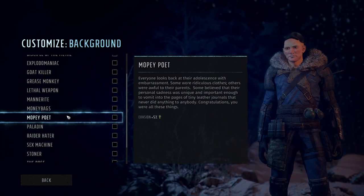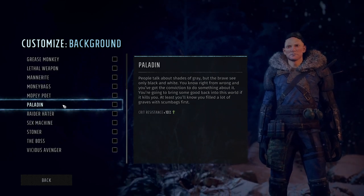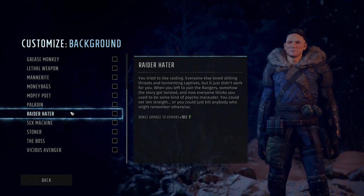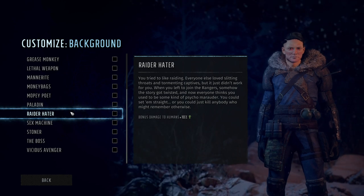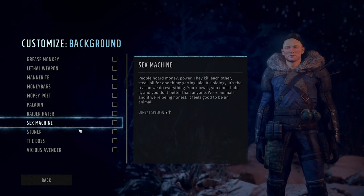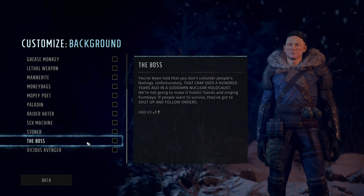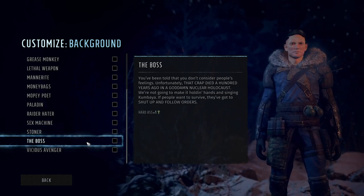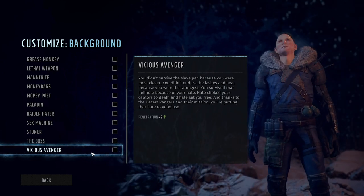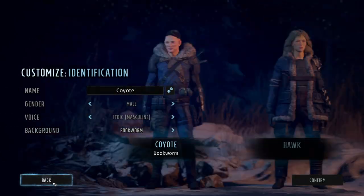Money Bags gives barter. Mopey Poet gives plus 5% evasion. Paladin gives 10% crit resistance. Raider Hater gives bonus damage to humans — and from what I've played, they are the most numerous enemy, so that's very useful. Sex Machine gives plus 2.2 combat speed. Stoner gives extra status effect resistance. The Boss gives extra Hard Ass, which is the intimidate persuasion check. And Vicious Avenger gives plus 2 armor penetration.